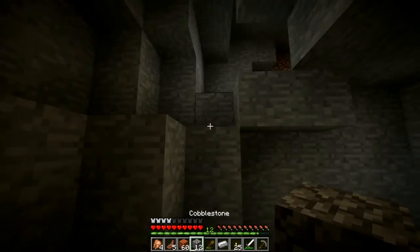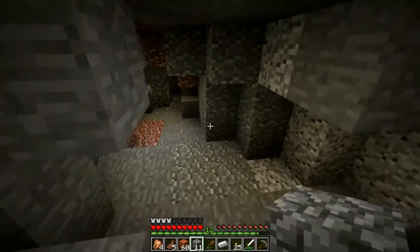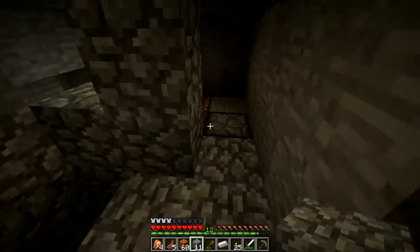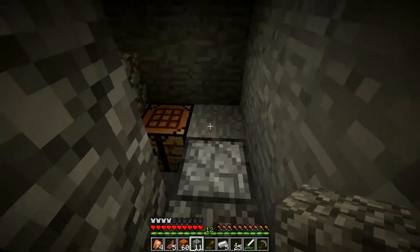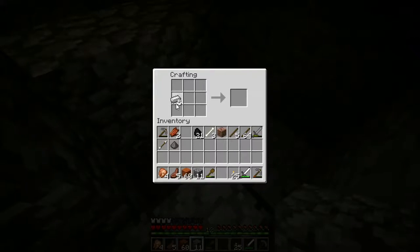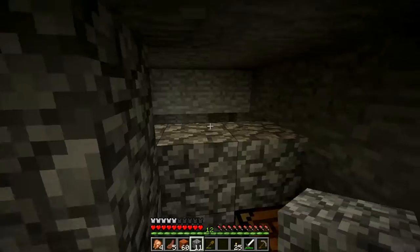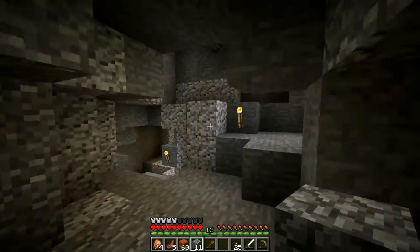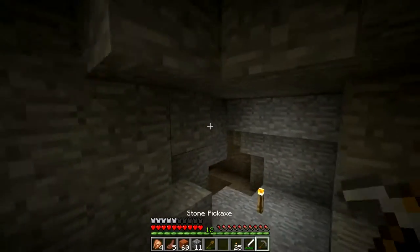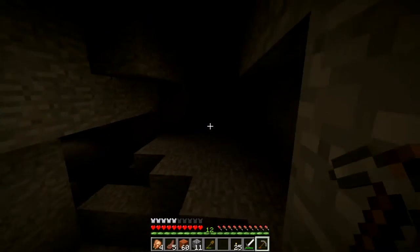I need to have an exit plan over here. Alright. Our ingots are ready and more of it cooking. So we can now make ourselves a helmet. It goes there. And while this is cooking, we can go and explore a bit more.